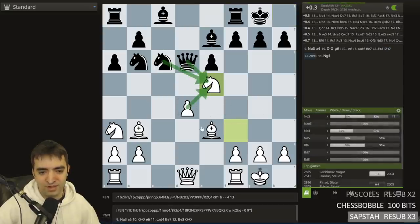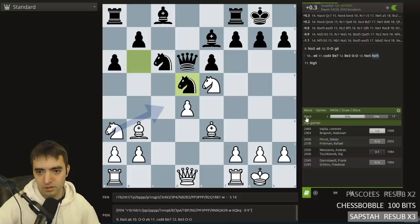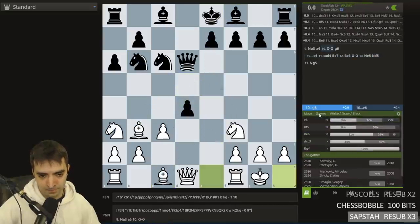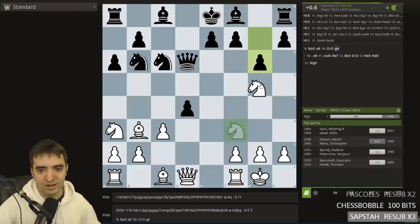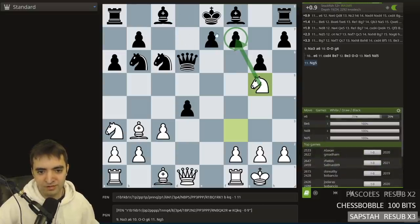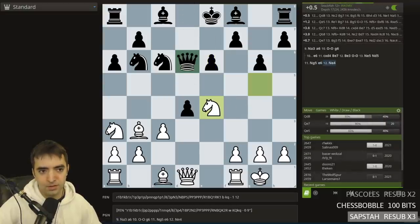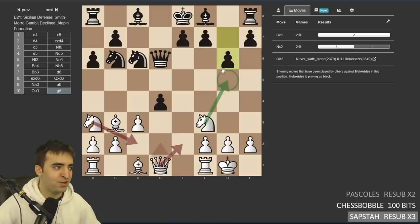Knight E5 is cool — it's takes, takes, takes. There's the knight hanging, and some Knight C4 idea. I haven't looked at these lines so closely in the past. E6 is most expected. Knight E4. Did she play against this? No, she's never encountered Knight G5.